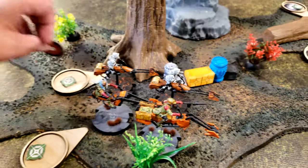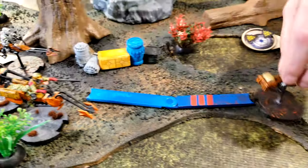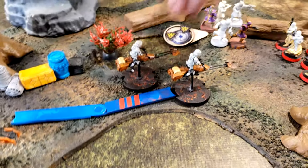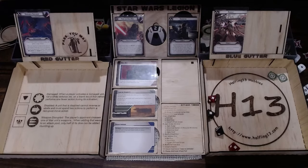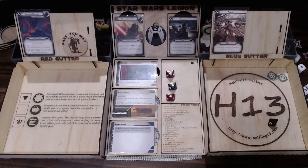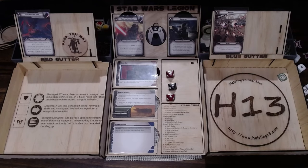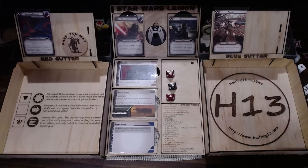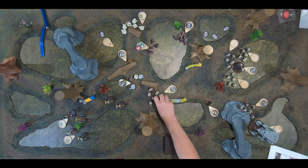I pulled the speeder bike — he's going to do his compulsory move straight ahead. I can reach, actually. Then he's going to aim and fire at the red squad, I'm assuming. They surge to hit — so that becomes a hit, that becomes a hit, and that's a hit. They're not in cover and they don't have any dodge tokens. I'll reroll that last dice. Hit and slid — god damn it. Three hits made two. Point of suppression.